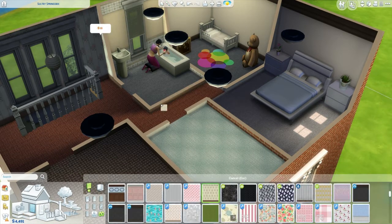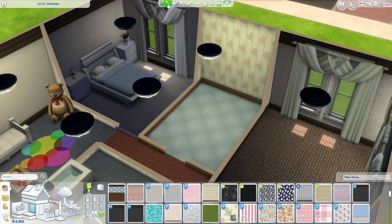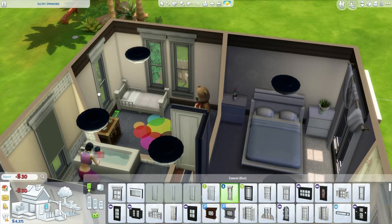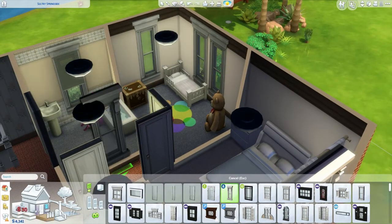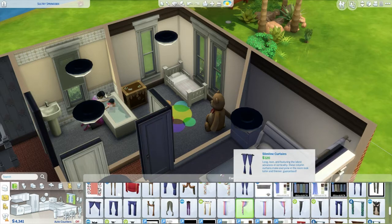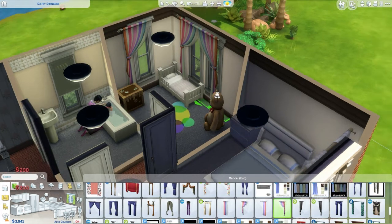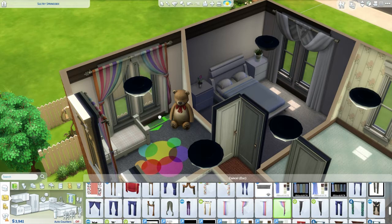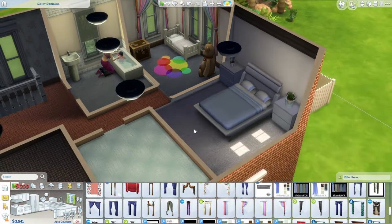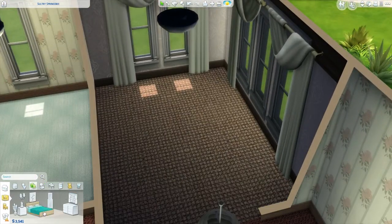We're going to get this wallpaper and finish it off. We can have that one in there as well. Then we're going to need some windows — we'll have one window there, and then there. We'll have some curtains — I want those ones, I think they're so freaking cute. I actually adore these curtains when they work. So we've got our toddler's room, and then he can have this room when he grows up.